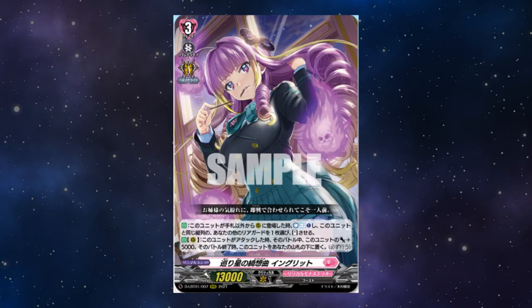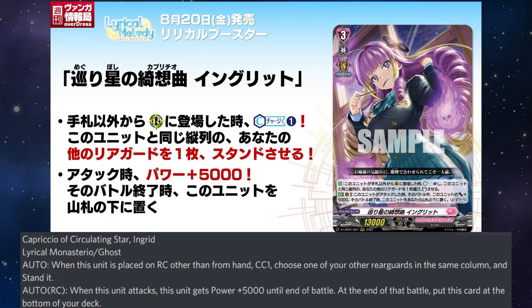Capricio of Circular Star Ingrid: When this unit is placed from rearguard circle other than from hand, counter charge 1, then choose one of the other rearguards in the same column as this unit and stand it. Alternate rearguard circle: when this unit attacks, this unit gets plus 5k until the end of the battle. At the end of the battle, put this card to the bottom of your deck. Fine text reads: you must do this skill.